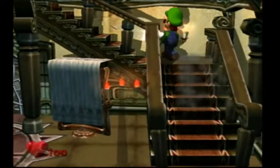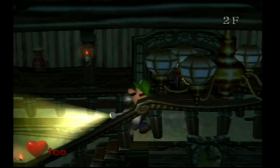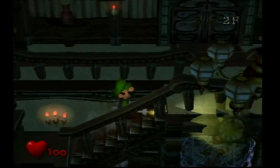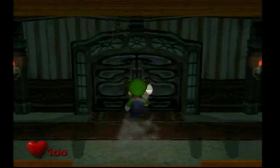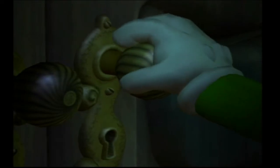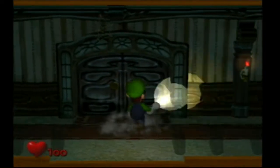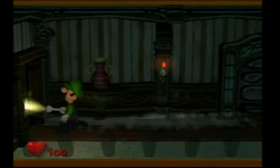Over here, we want to go up these stairs. Lovely stairs - I like how they look. I've always liked this little carpet. We want to go to this door here. Mario! I did not call out for Mario, but instead... What was that? I hope that was just the door. Anyways, if you go over here and try this door.